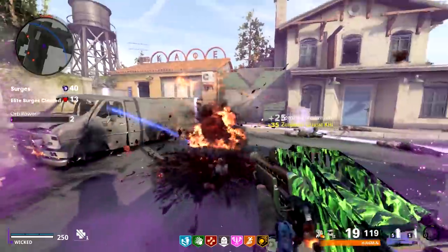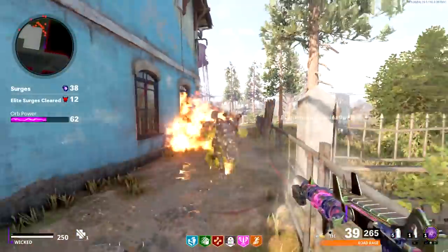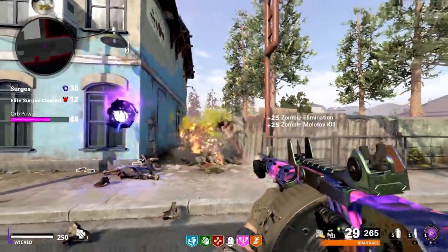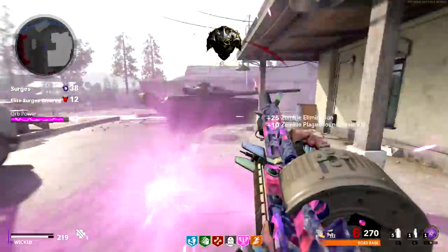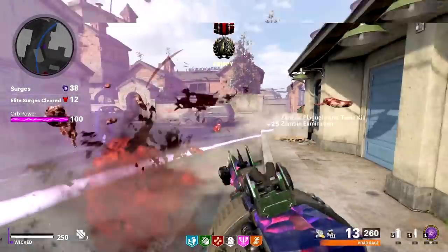On the Onslaught side of things, we got a few adjustments. Surges now take significantly longer to complete, and Super Sprinter Zombies were adjusted to begin spawning in earlier. This leads to a greater action-to-downtime ratio and much harder surges overall.